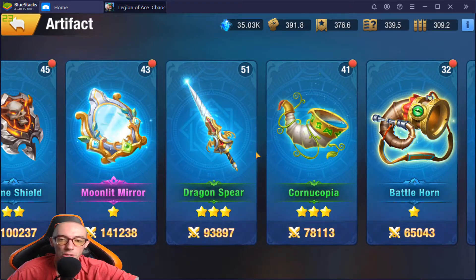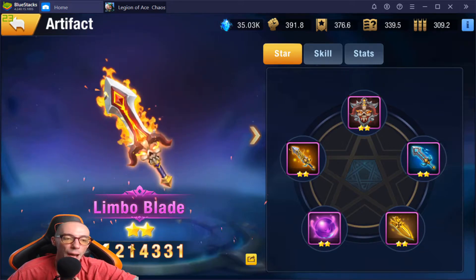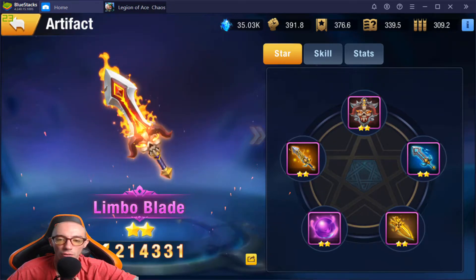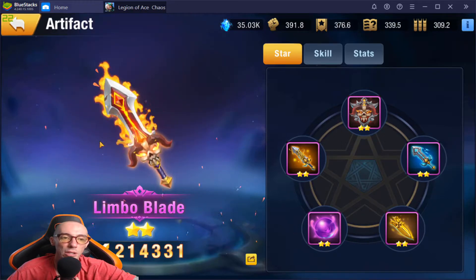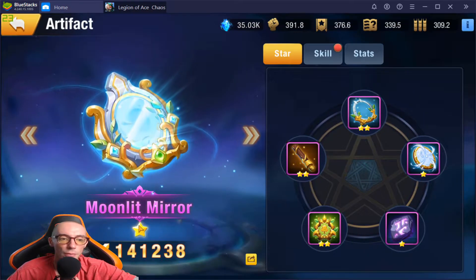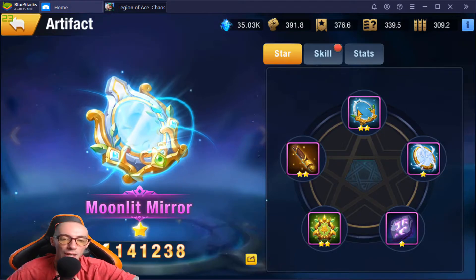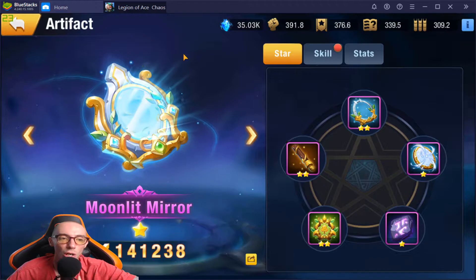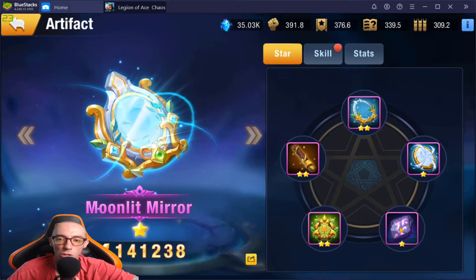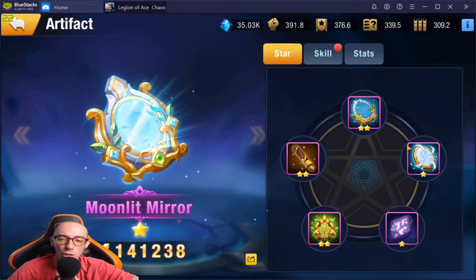Let's look a little more in depth at the Limbo one. Down here at the bottom you will see a star count — the stars go hand in hand with the items in the artifact. I have all these at two stars, so it's an overall two-star artifact. The Moonlight Mirror is only a one-star artifact — I have some items at two stars but not all of them. You need to have all the items at that star count in order to upgrade the whole artifact. Right now I have two stars, two stars, two stars, but these two are at one, so I need to upgrade those two to reach two-star.